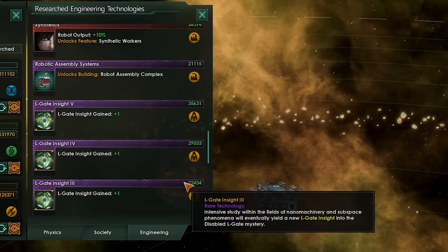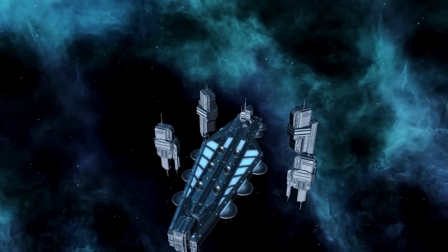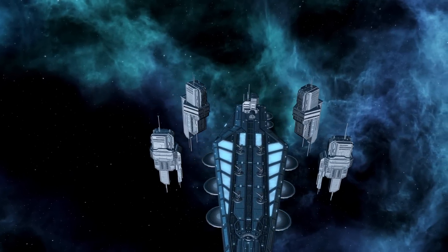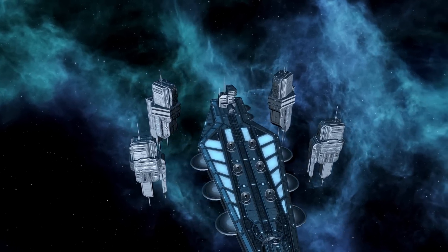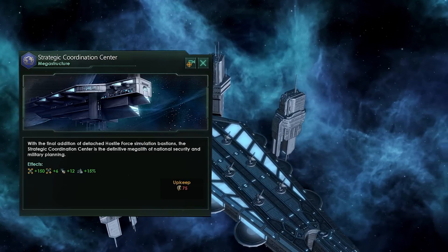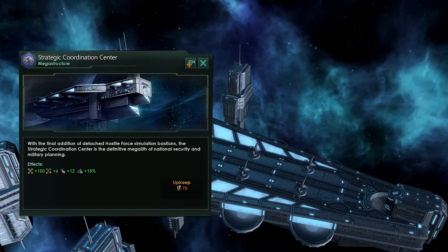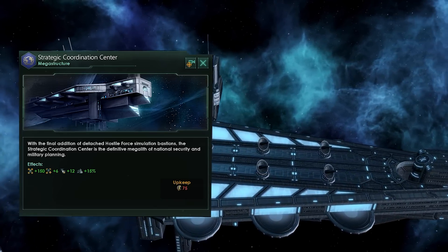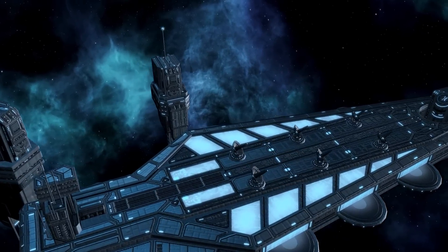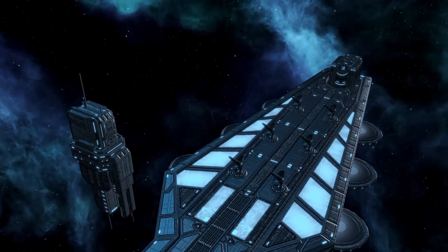Now let's throw some naval cap contenders straight under the bus, starting with the Strategic Coordination Center. It costs 45,000 alloys over several upgrades, takes a lot of time, and you only get 150 naval cap out of it. Sure, you get additional bonuses, but focusing on naval cap, that means you're paying 300 alloys for every single unit of naval cap — a terrible, terrible return on investment if naval cap is the reason you're building it.